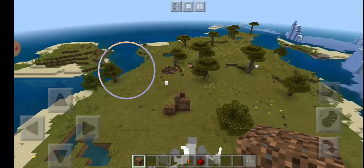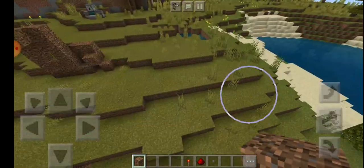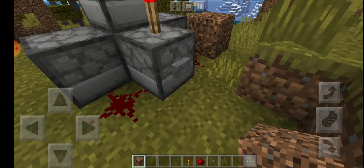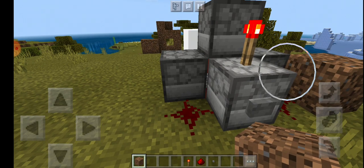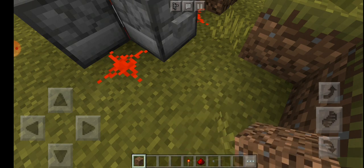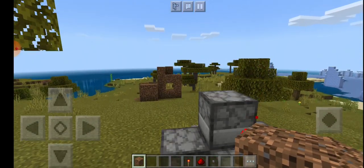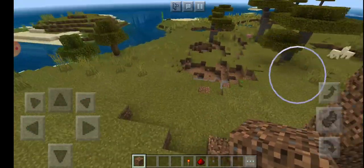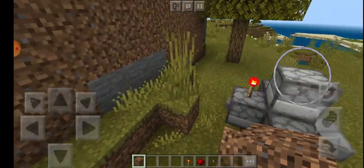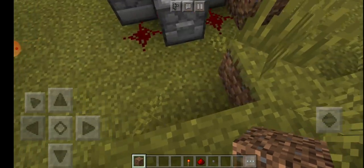It's literally throwing TNT and actually doing some damage — look at this, it destroyed some of these things! This TNT cannon is just destructive. Most of these shots are going in that direction — it's literally blowing up everything.